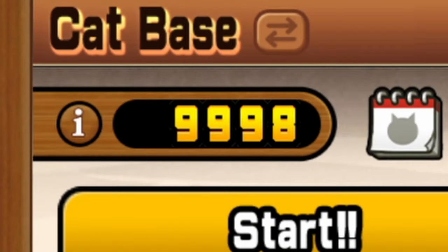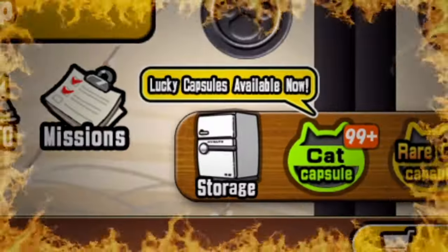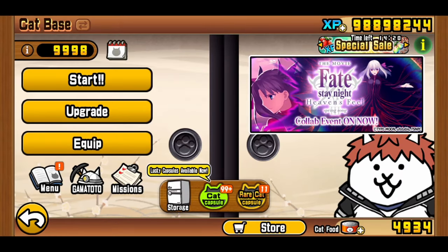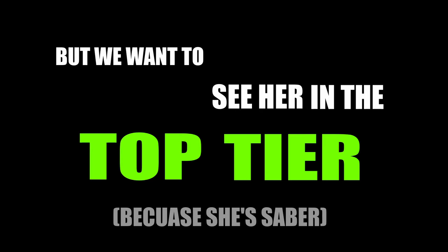We are so close to the 10,000 user rank right now. It's about time we unseal the gates of my cat storage. But wait, where's the promised tier list video? Hold on a second, I just gotta claim my dear Saber real quick. But we want to see her in the top tier because she's the best!